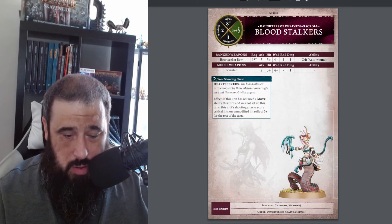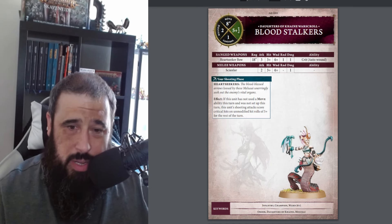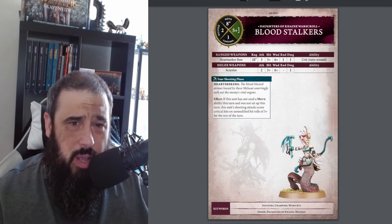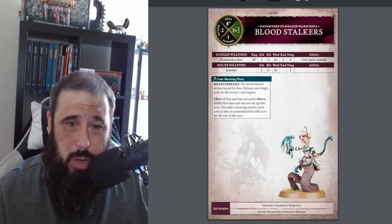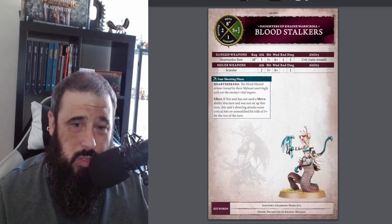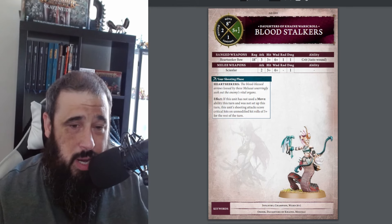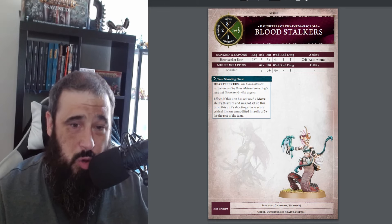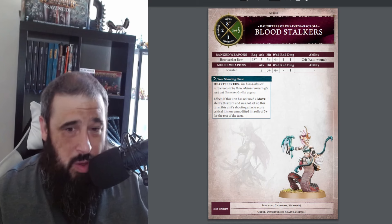The Bloodstalkers are 140 points for 5 - these are the units common in the competitive scene because the snakes are the stronger part of the army. 6-up ward, 5-up save, movement 8 - really fast - health 2, control 1. They have bows at 18 inches: 3 attacks, 3s and 4s, minus 1 rend, 1 damage, crit auto-wounding. And a little sword: 2 attacks, 3s and 4s, no rend, 1 damage. Heartseekers shooting phase ability: if this unit did not use a move ability this turn and was not set up this turn, shooting attacks score critical hits on unmodified 5+ for the rest of the turn - almost like Sentinels, but you get all your Medusa unit buffs from your heroes and Morathi. You're probably going to lean into the snake lady part of this army.